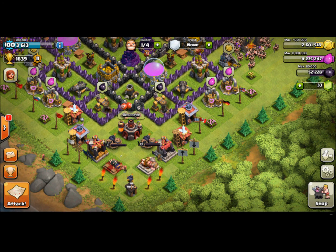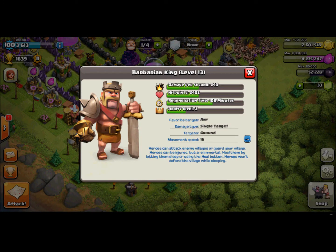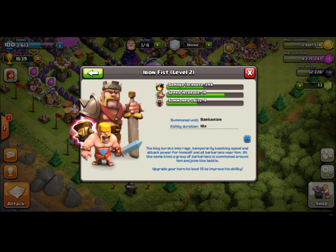The Barbarian King has the ability to have a Raze spell with himself — so it's like a built-in Raze spell with the Barbarian King. And it also summons some troops, some Barbarians actually.